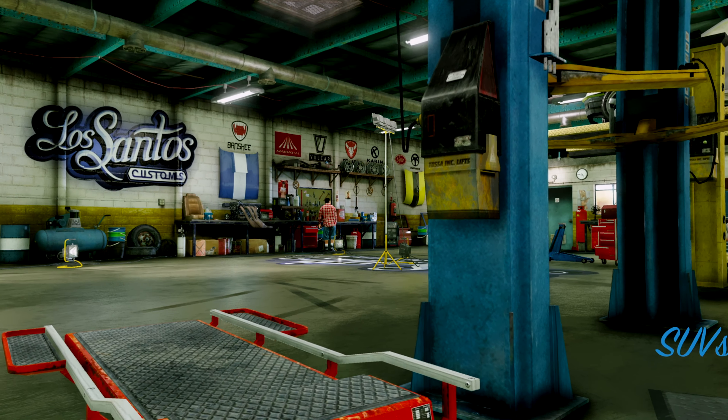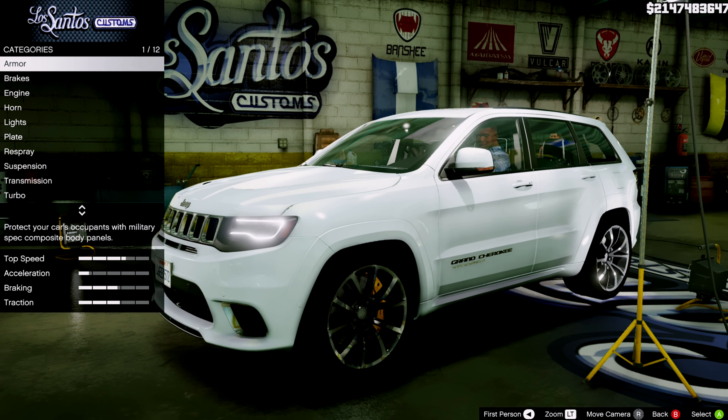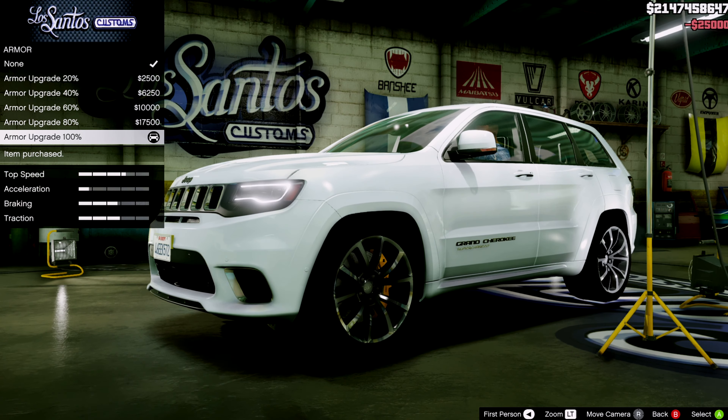I think it might glitch out — a lot of modern cars glitch out here. Okay, put 100 armor on that, race brakes. I think I'll change the horn and change the lights. We're gonna use the menu to change the plate — I have better modern ones. We'll come back to the color and save that for last. Transmission: race turbo.